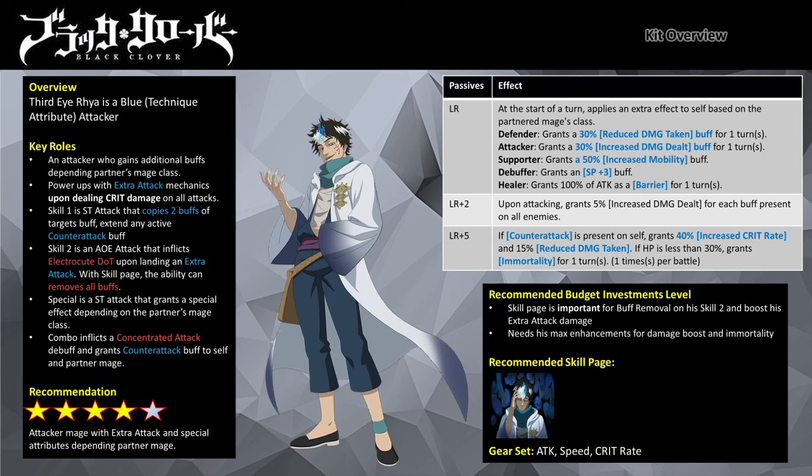For gear sets, the standard attacker mage gear sets work for him, which includes Advanced Attack, Advanced Speed, Advanced Critical Rate, or Advanced Critical Damage. If you have lots of max transcended gear, you can go for the two attack piece with six small attack piece setup, with focus on Advanced Speed and Advanced Attack gear pieces. As his kit revolves around dealing critical damage, having close to 100% critical rate is the minimum requirement to use him effectively.